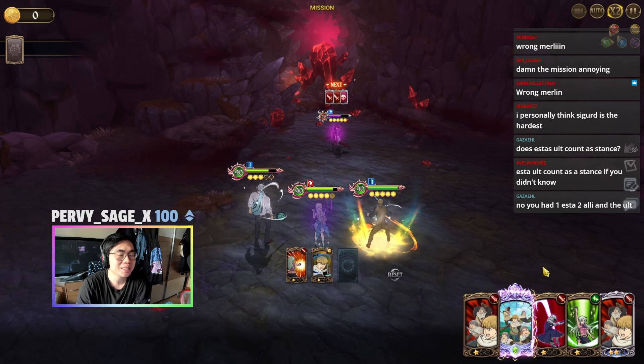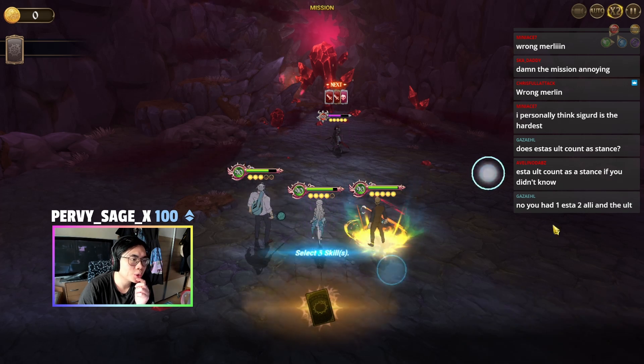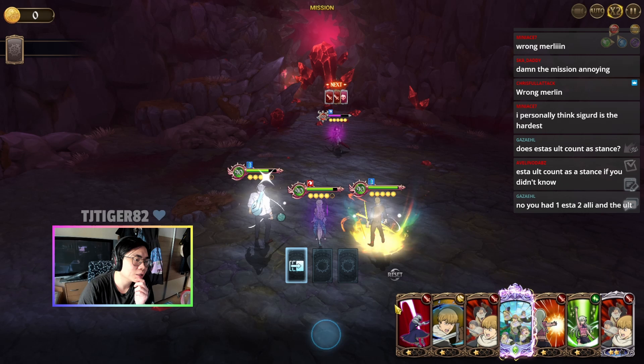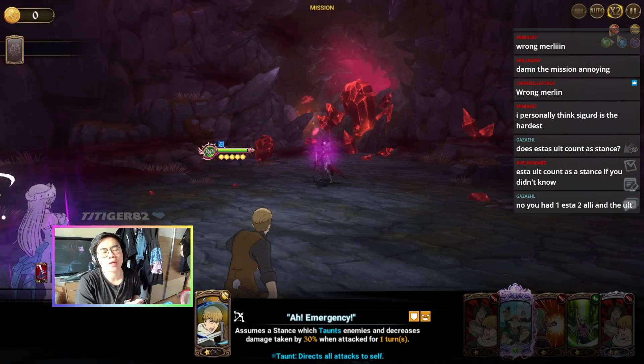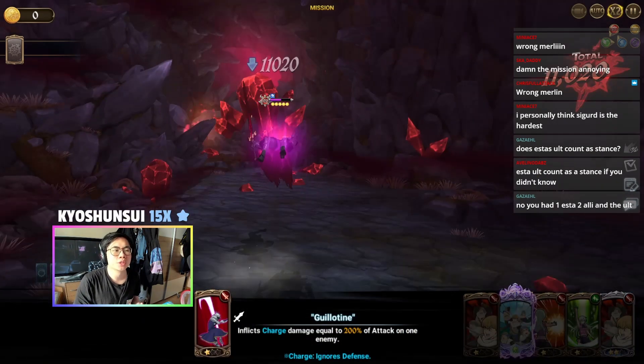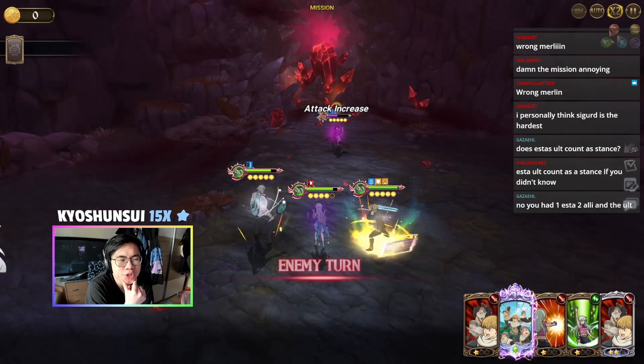We stance and we need one more stance. Actually maybe it's smarter to stance again and get the ult of Esterosa, because with the Esterosa ult we get a free turn, and then we should be good to go.